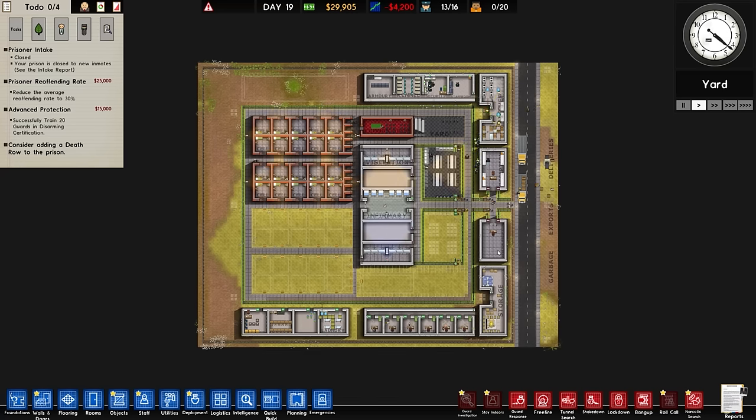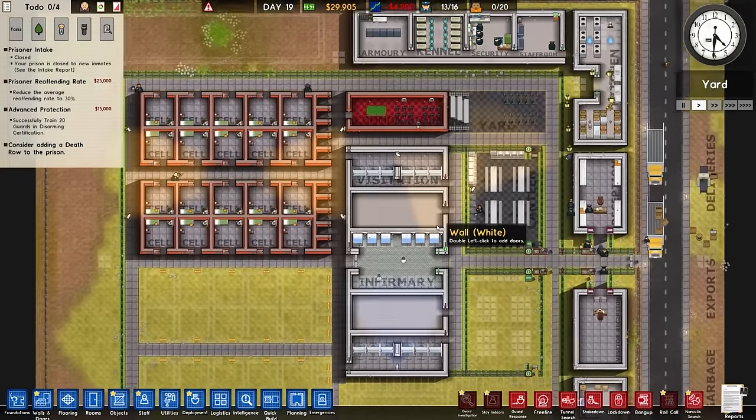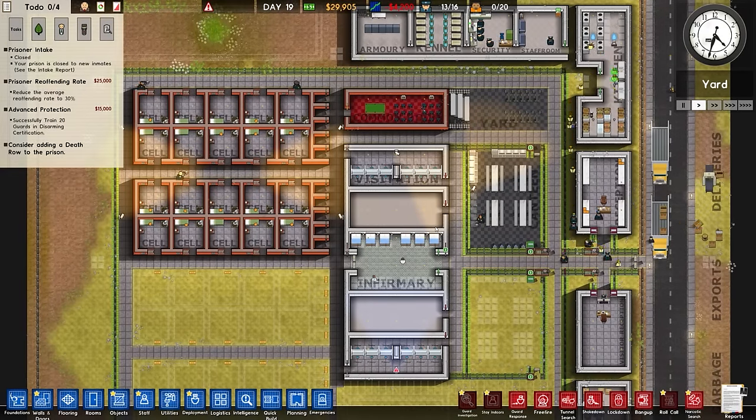Generic greetings and welcome back once again to Prison Architect. Today's beverage is a very nice generic malt drink, the brand name being a mix between the name of a cricket ground and someone over the age of 12 but under 20.